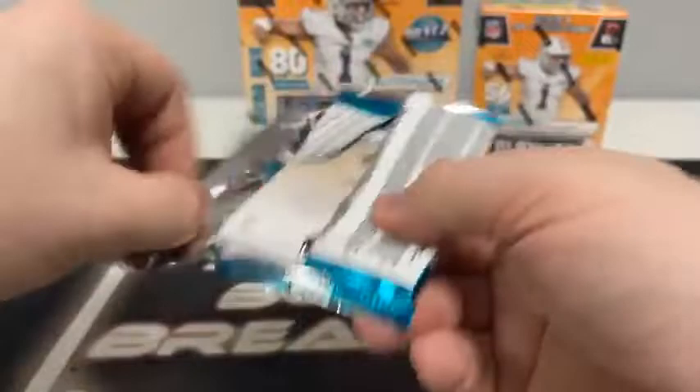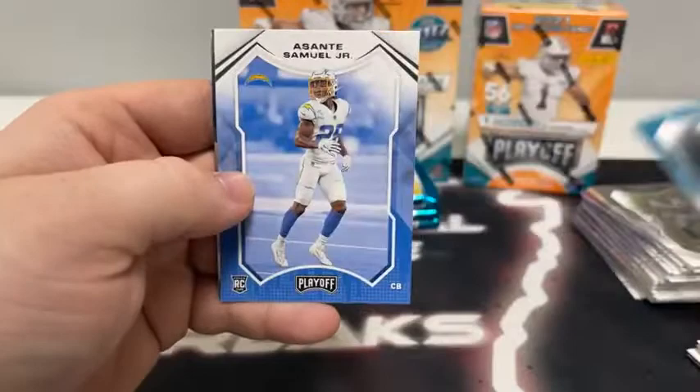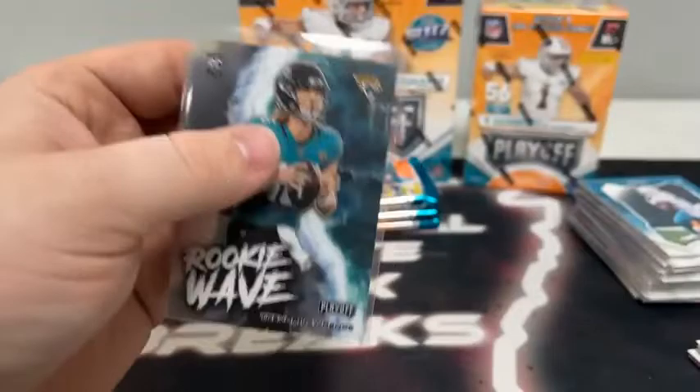Still got four packs left here in the second blaster. Pack four starts with DeVante Parker to Miami, CJ Henderson, Joe Namath for the Jets, Joe Theismann, Chandler Jones, Davante Adams, Asante Samuel on the rookie. And we've got a Rookie Wave Chrome — that's our first Trevor Lawrence for the Jacksonville Jaguars. We'll sleeve and top load. Nice T-Law there.